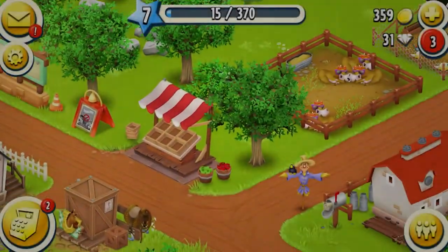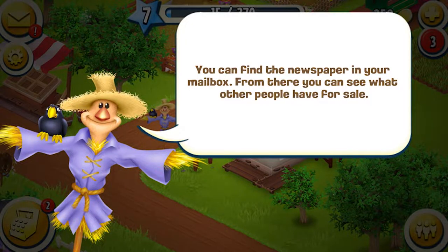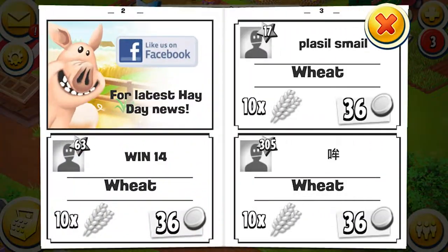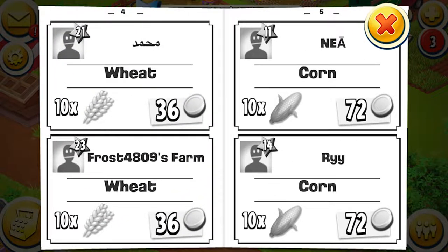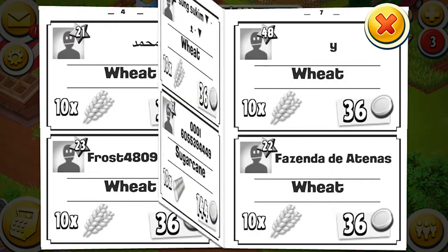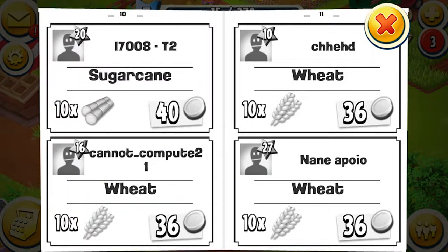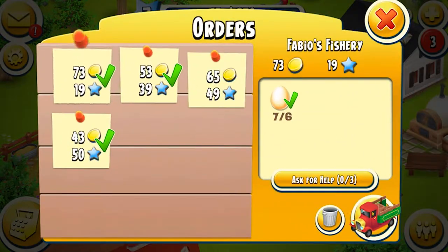We'll put one corn on sale and see if it sells. You can also find a newspaper in your mailbox where you can see what other people have. It's nice — 10 wheat for a set price. You can see roughly what prices are and how the market's looking, which is pretty cool. All right, let's send out the truck again.